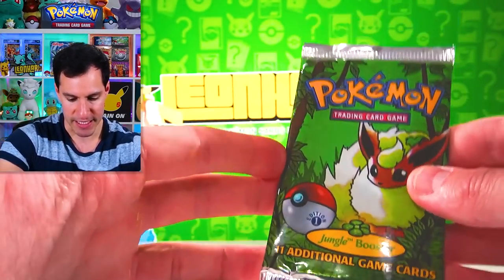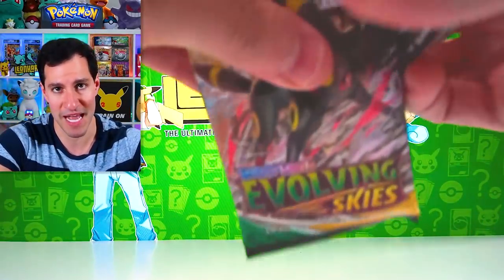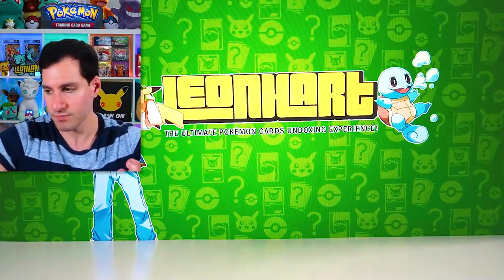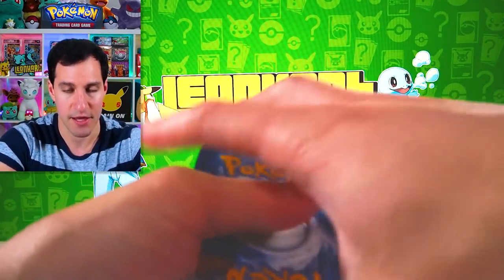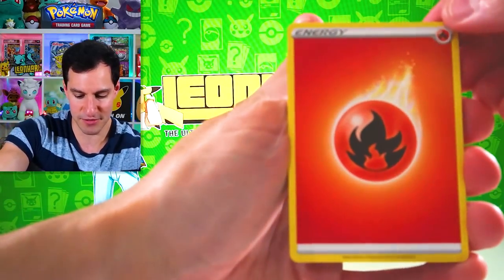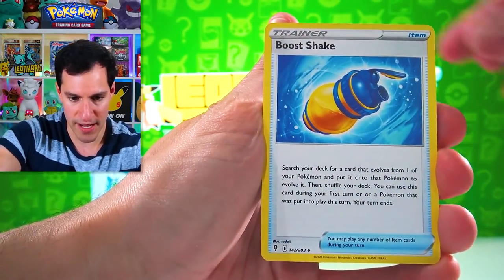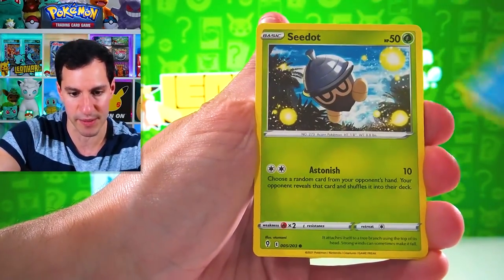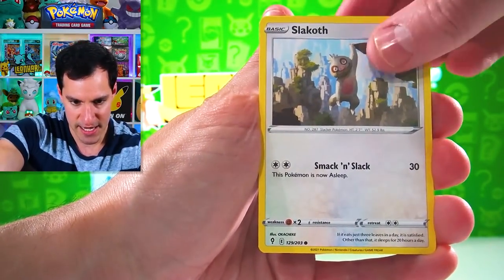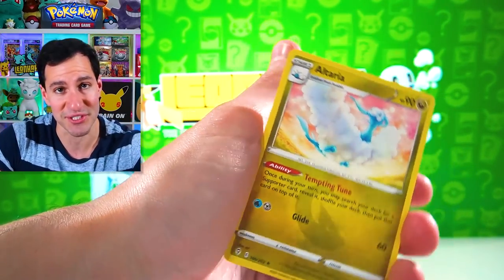First Edition Jungle Pack going to one of y'all — you know what to do. Last pack: Evolving Skies with Umbreon on the pack art. Will we get some last-pack magic? Psychic Energy — Rubber Gloves, Floette, Pumpkaboo, Bagons, Luvdisc, and Tentacool. And the search continues.